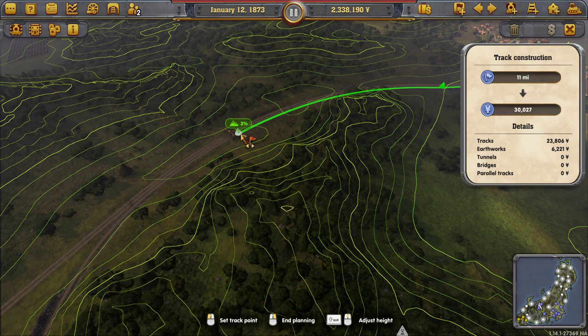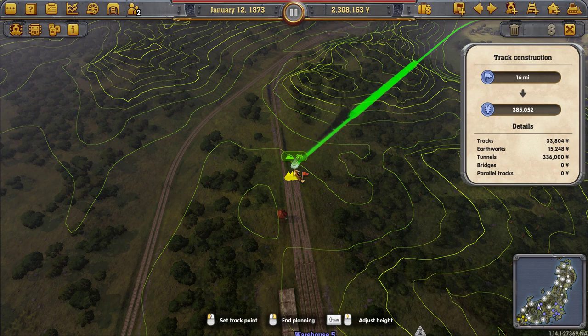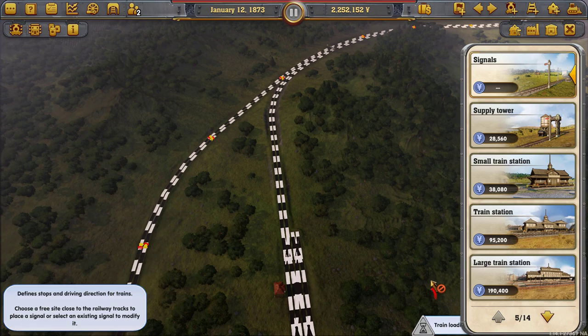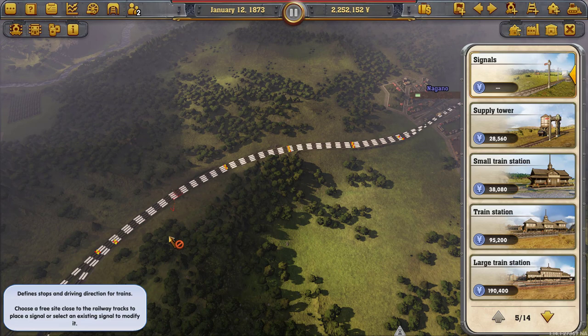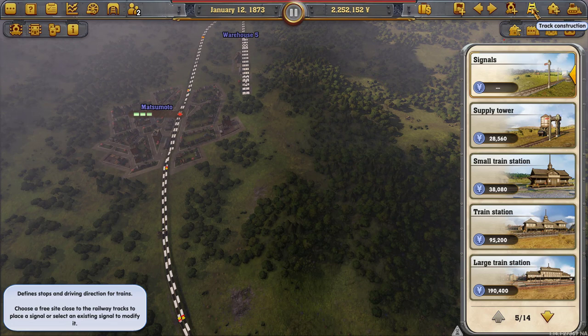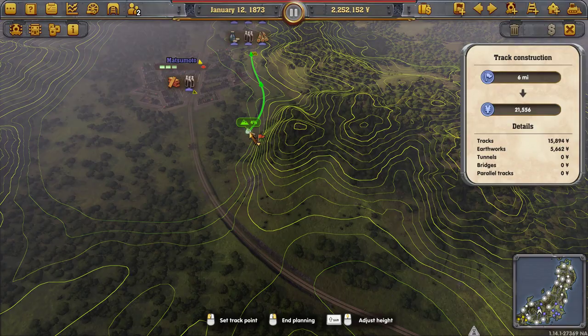Let's do this again. Run a line, run it to here, then double track it. Follow our mantra: we have our stations, we lay our track, we make sure there's junctions at both ends, we put in our signals. Then we give it a supply tower, which is there. So that's one side of the equation.